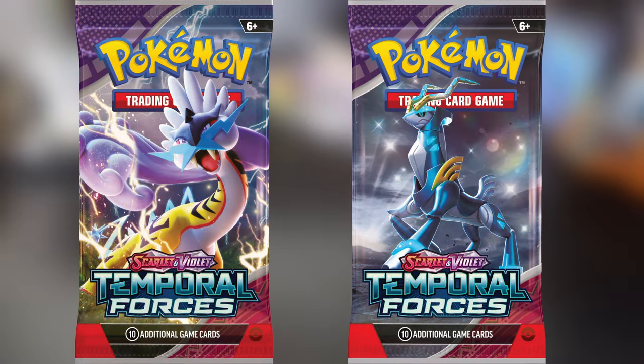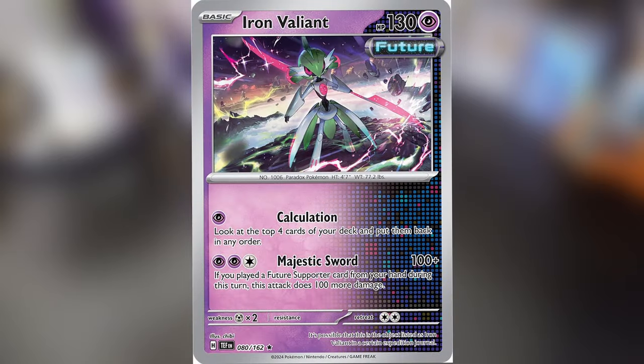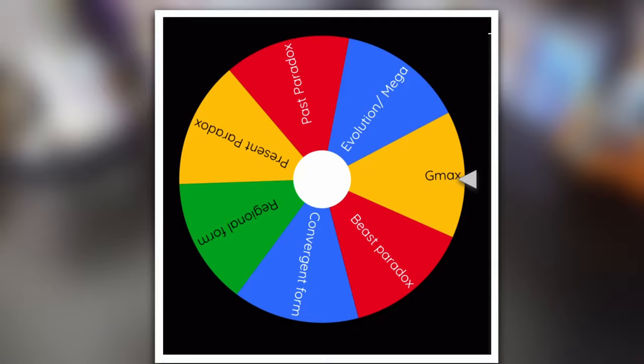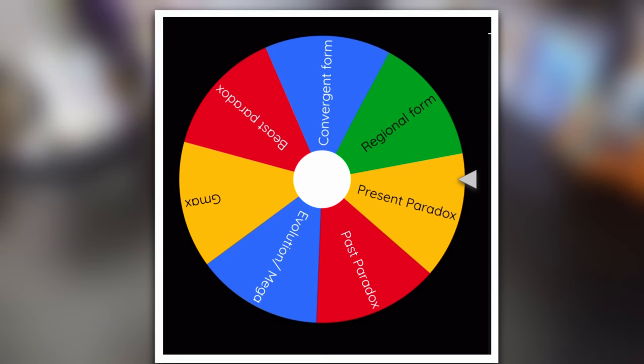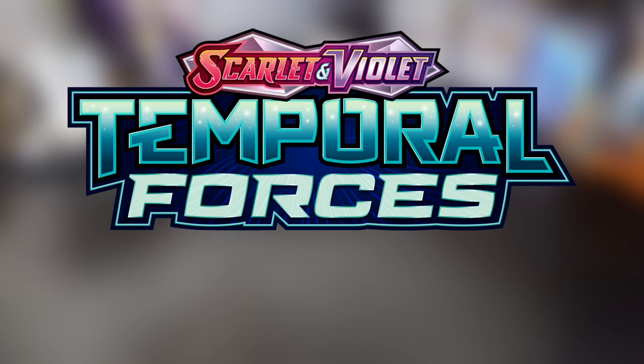With the next Pokémon TCG set out I'm on the hunt and I got myself a booster pack to open. Here's the twist — for each card I draw that's a Pokémon I'm gonna spin a wheel of forms, from evolution to mega evo to paradox forms, and whatever I land on I gotta create it. Let's just jump straight into the card opening.